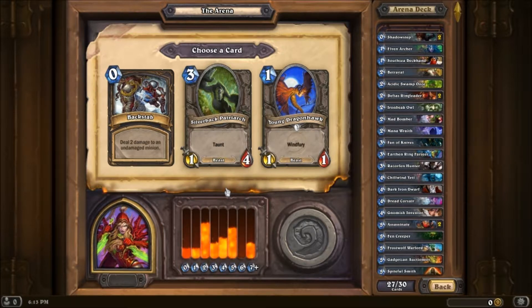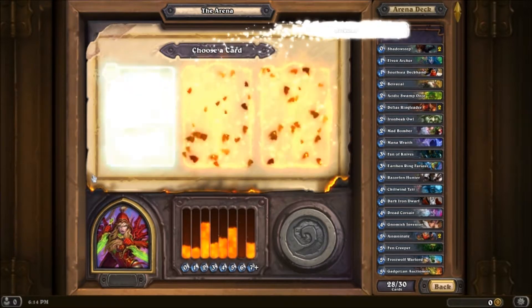Backstab is decent — it's a handy card for removal. I really don't like the Silverback Patriarch, but I could use the Taunt. It's such a bad taunt though. Yeah, I'll just take the Backstab.